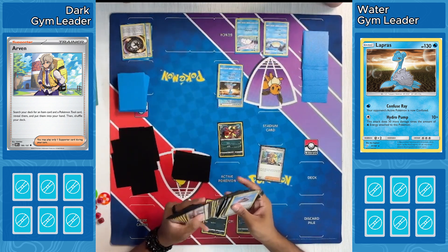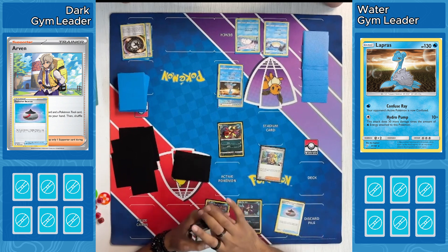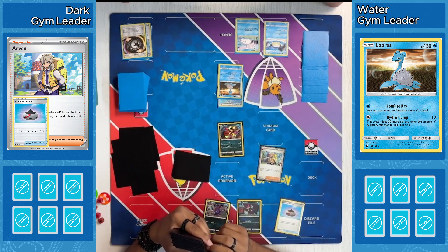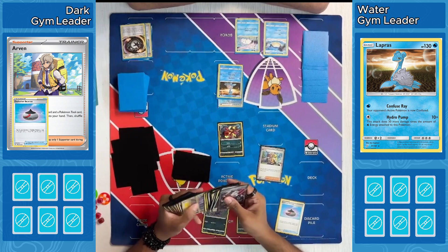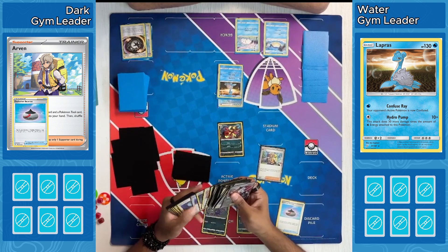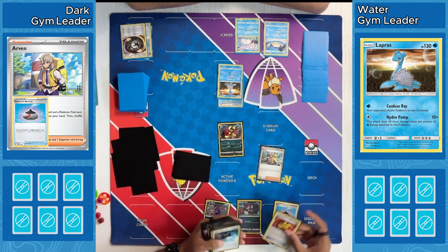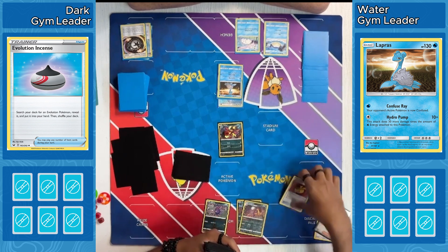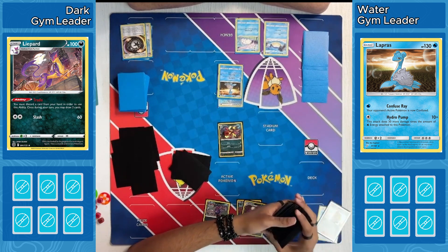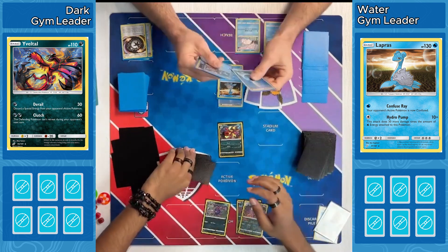It looks like they're debating that Evolution Incense. They do have a couple Pokemon to evolve — might want to evolve into the Liepard there and start getting some Trades going. Evolution Incense is the first pick. A Muscle Band is a potential choice, though probably not what they want to grab. They do grab the Muscle Band early and play the Evolution Incense, finding that Liepard. So Liepard's Trade ability is now in play — can discard one card to draw two cards. Probably what our player wants to be able to do here to hopefully find some other cards.